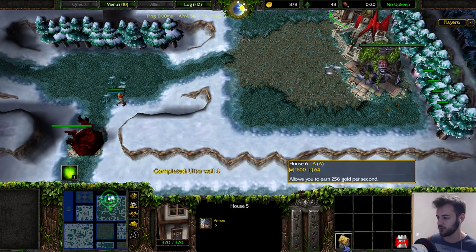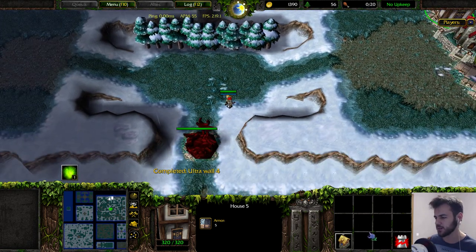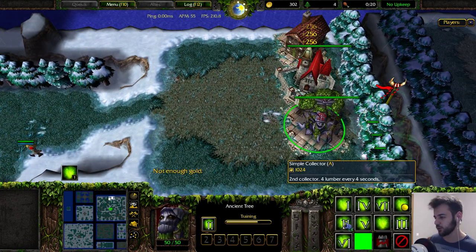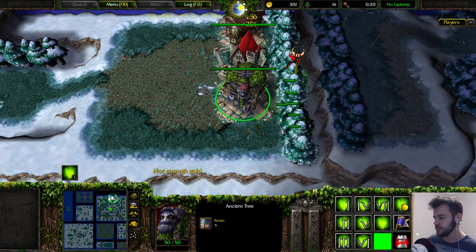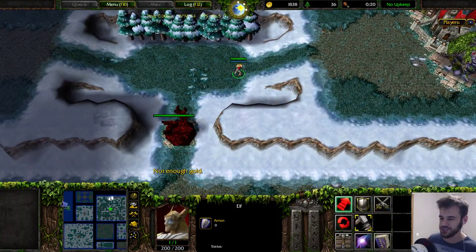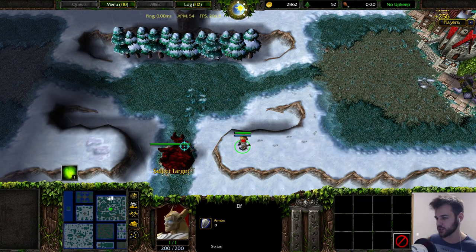For the next house, you need to upgrade the wall 3 times extra. As you can see, you have the perfect amount for the next house. Now we need 2 simple collectors or 4 basic collectors again. Because I've occupied the remaining trees, I'm making 2 simple collectors. Troll usually can attack you now, so cast entangle again, then cast shield of guards.